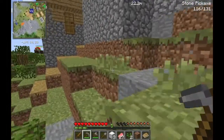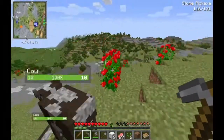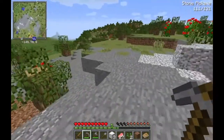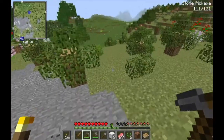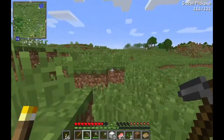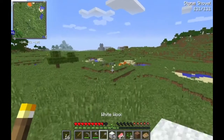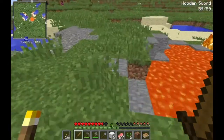It seems for the first day I'm going to have to just take over one of the villagers' houses. Those are a lot of small trees. I should be able to make torches. Oh, a lava pool — this is going to come in handy. Alright, let's check out this village.